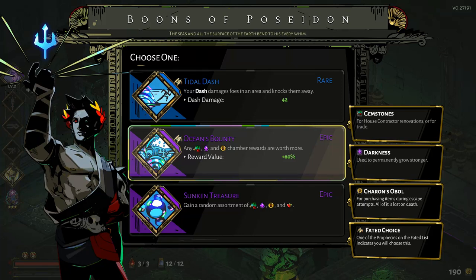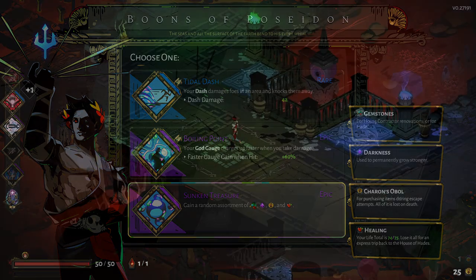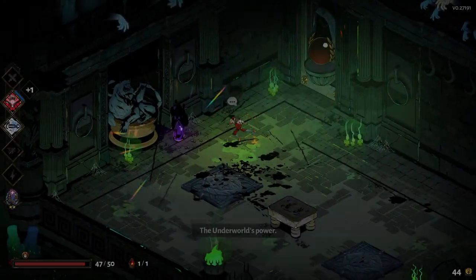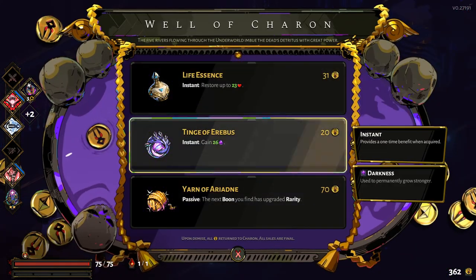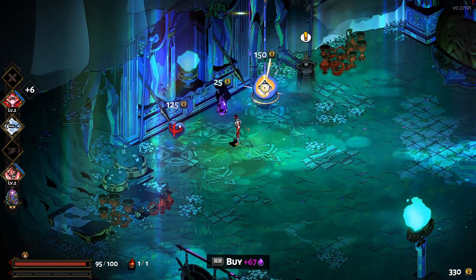Using that weapon can be helpful when farming these crystals. Also a boon of Poseidon — Ocean Bounty — will give you a boost for your resource finds, and can also give you a boon called Sunken Treasure where he will give you some resources. If you have those buffs to get more crystals, now you only need to know how to find them. As a room reward they can be bought from a Well of Charon.